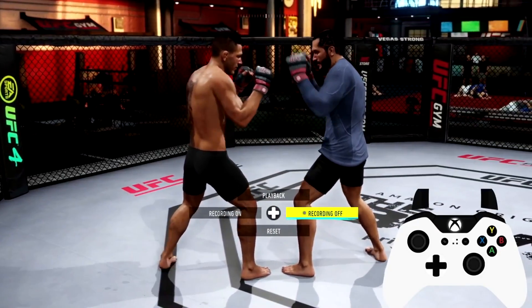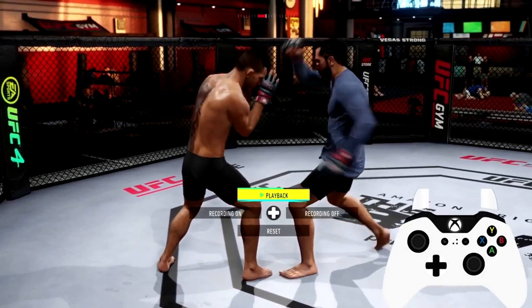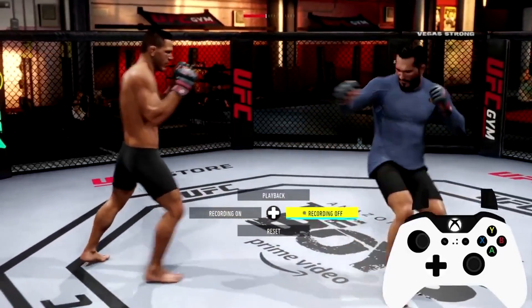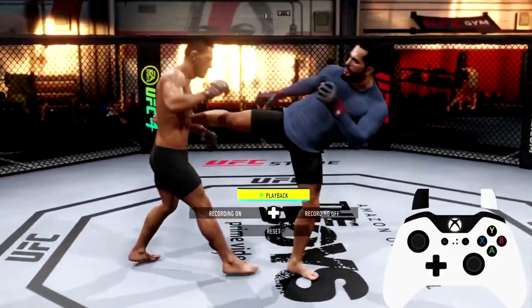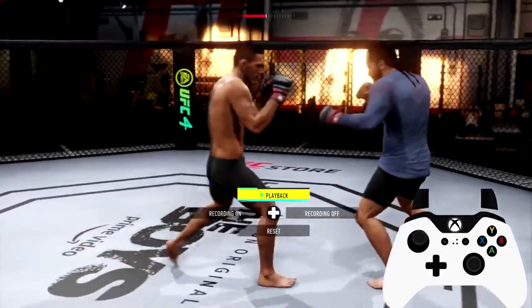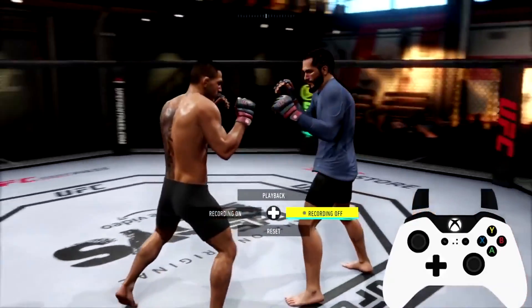Last but not least, if you want to throw a head kick while you have your opponent's leg caught, hold left bumper and input a kick button. You have to be moving them backwards — catch the kick, move them backwards, then hold left bumper or L1 on PlayStation and input a kick button. On PlayStation, that would be X or circle; on Xbox, that is A or B.